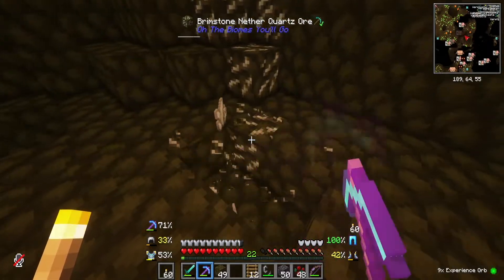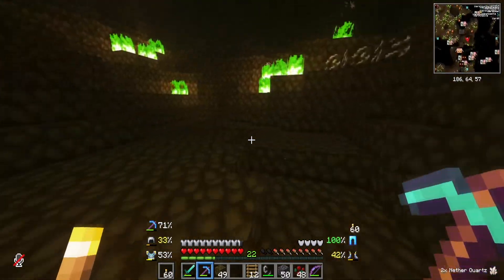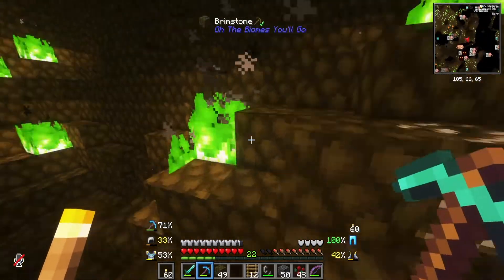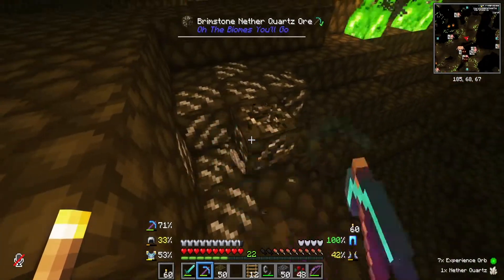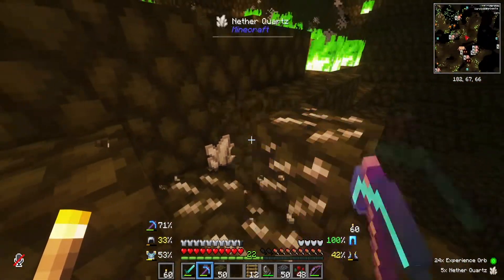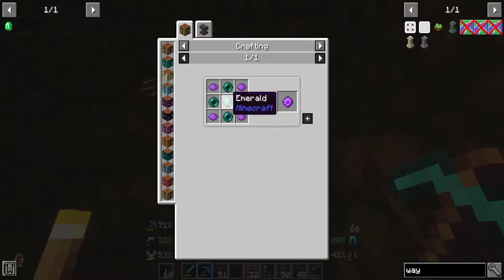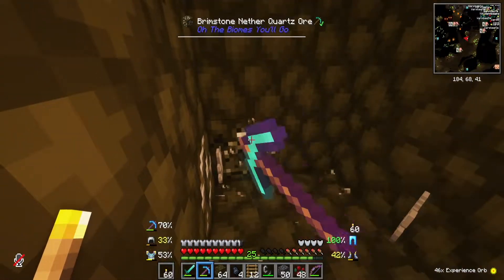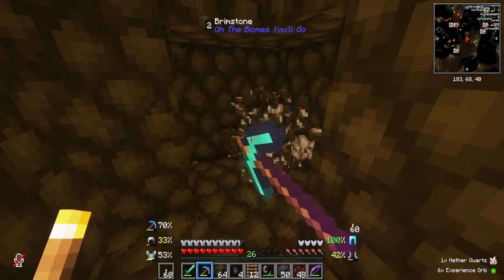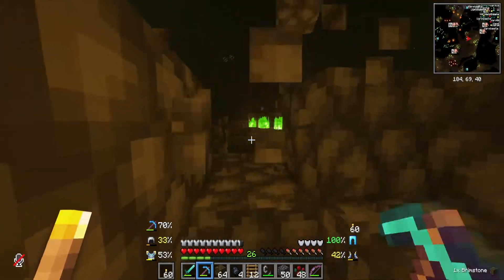Whoa, that guy scared me. With all this Nether quartz around I might not even need to go far. I do need soul sand though, so we may have to change plans for this episode. The plan was to create a hub and then mine out of it to find a wasteland biome and all that.